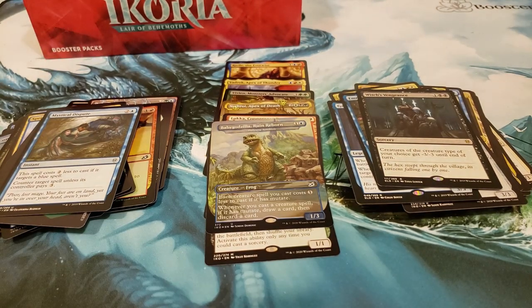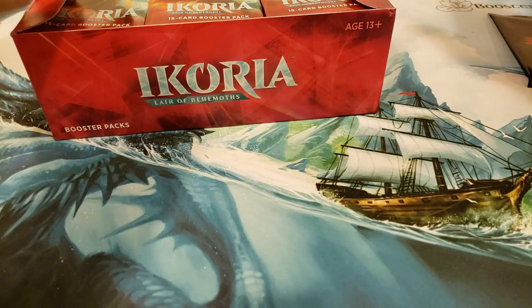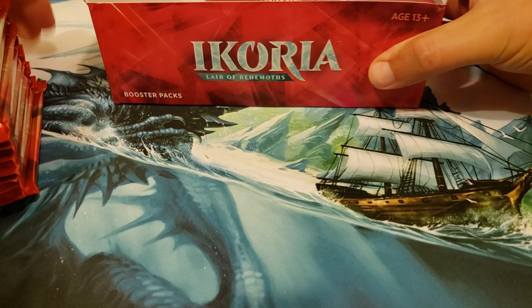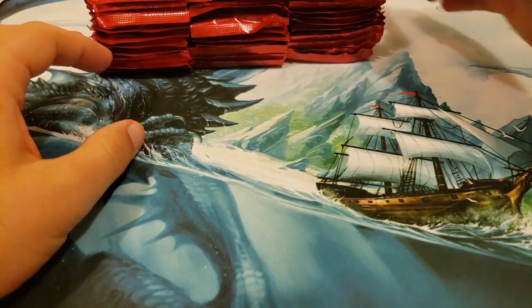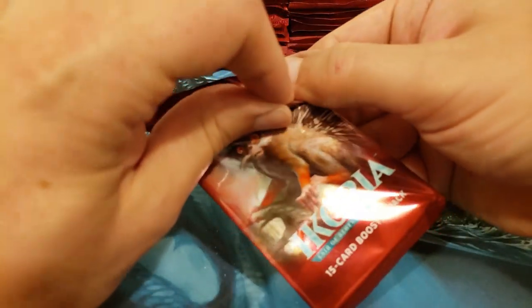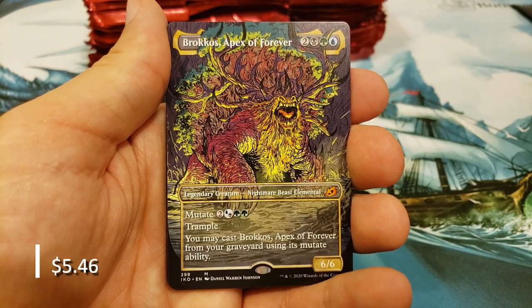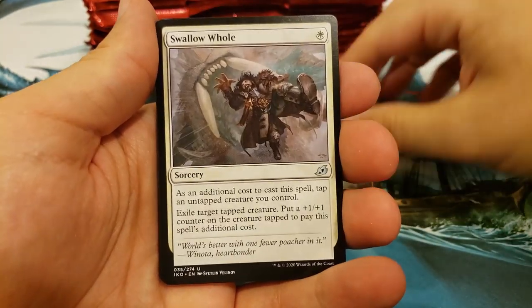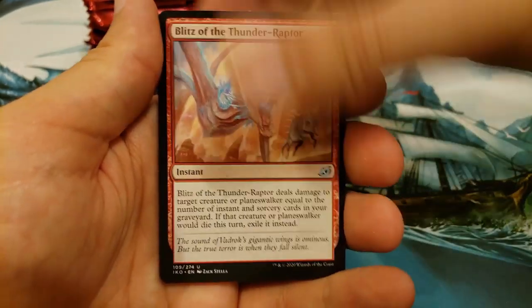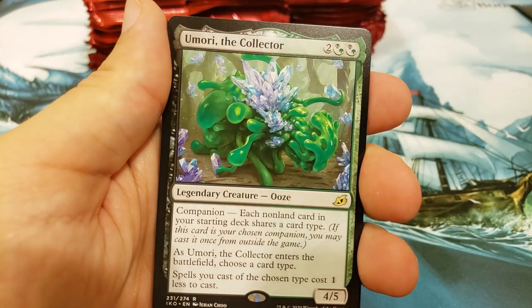Let's get this one open and clear some space. We've got a second box — there's the box topper. The Baby Godzilla incentive still stands: if you get another Baby Godzilla, you get three more Throne of Eldraine packs. Brokos, Apex of Forever — wow, that looks really awesome. I hope you like that because that is a sweet looking card. We are coming in hot. Umori the Collector. I got used to the Throne of Eldraine packs — I only opened a case of them just yesterday.